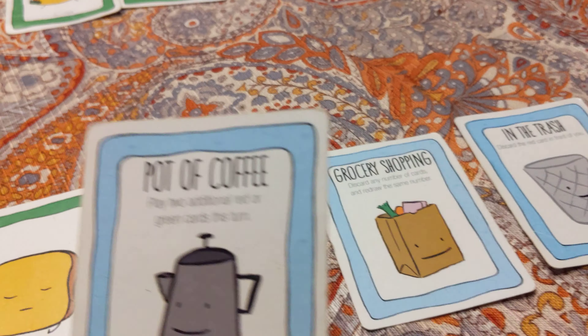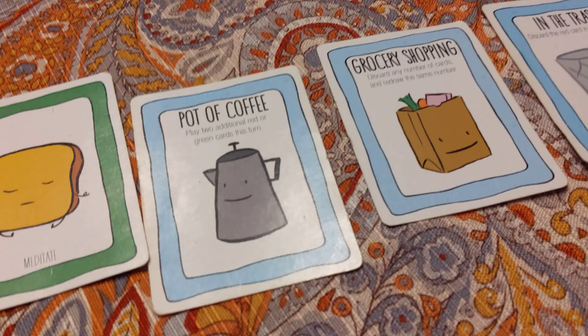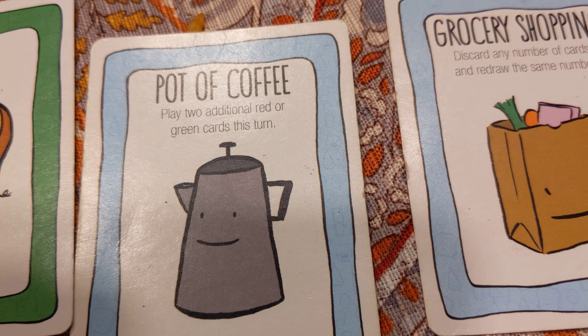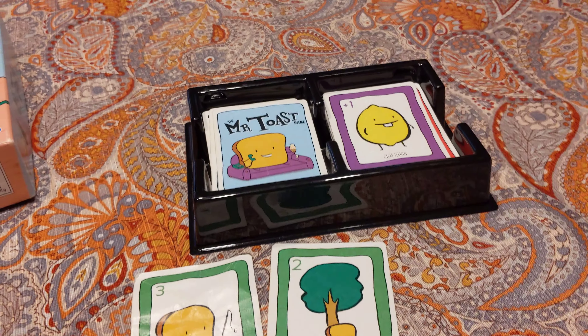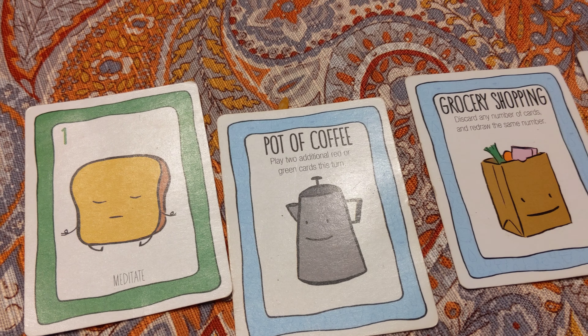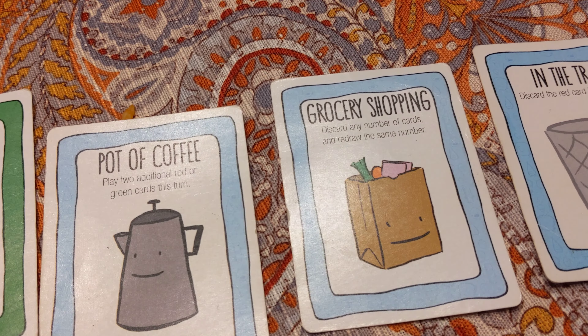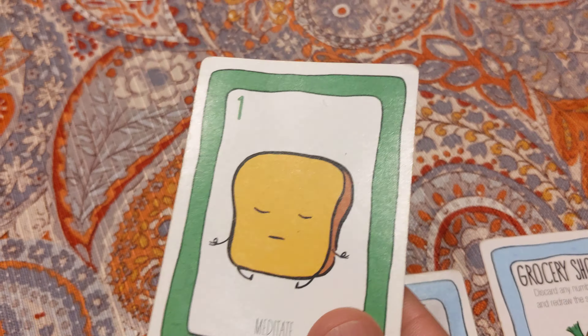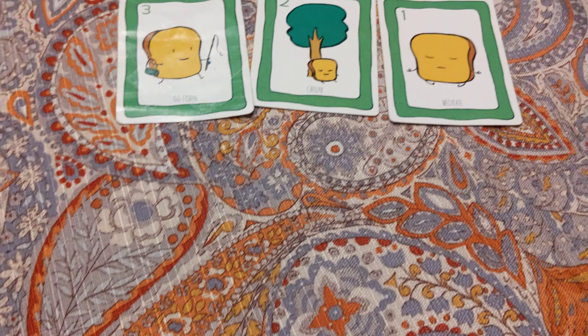I'm going to draw a card. Normally my cards wouldn't be showing but for the purpose of the video — I got 'Pot of Coffee': play two additional red or green cards this turn. Normally you draw a card from the pile, you get to play one green or red card, and then one blue card to finish your turn.